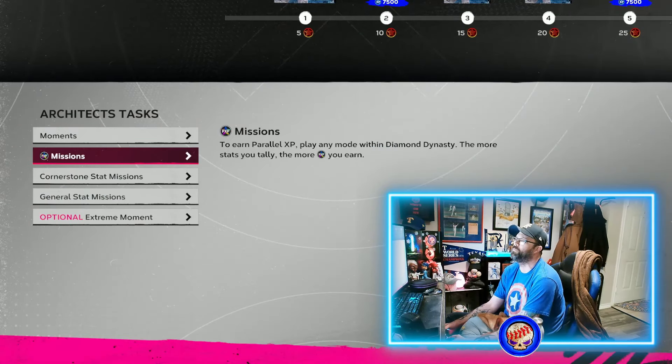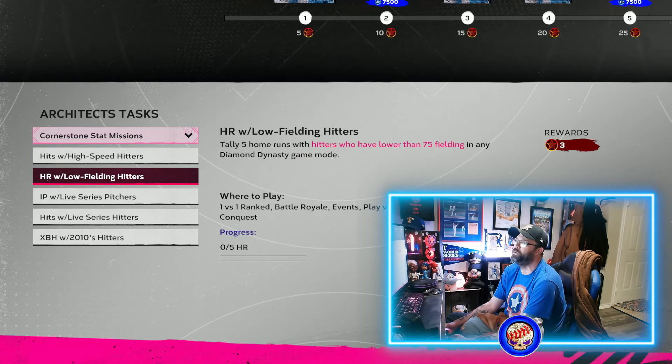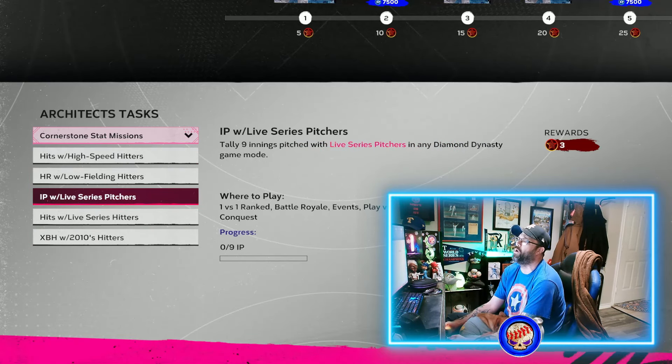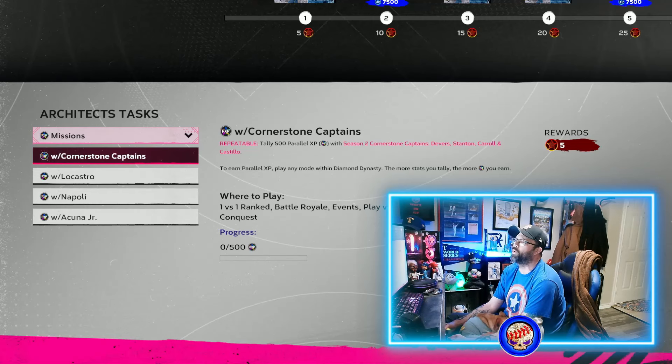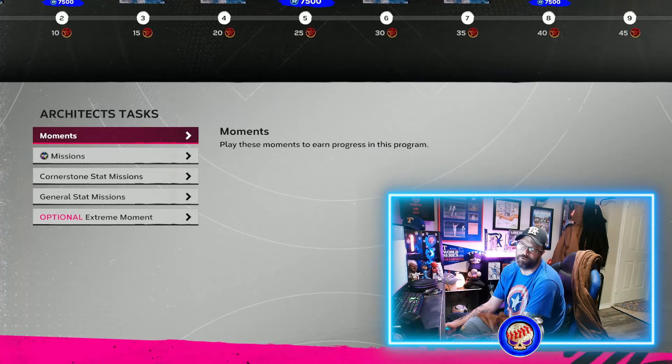We might do that on the stream tomorrow — if you guys need help, join me for the live stream and we'll help you out. You can also filter your squad results by captain once assigned, so it'll only show cards that work with that captain. While you're building these out, you'll also be working on the PXP missions as you earn cards throughout the program. As you unlock them, plug them into your squad and use them wherever you need to knock those out.